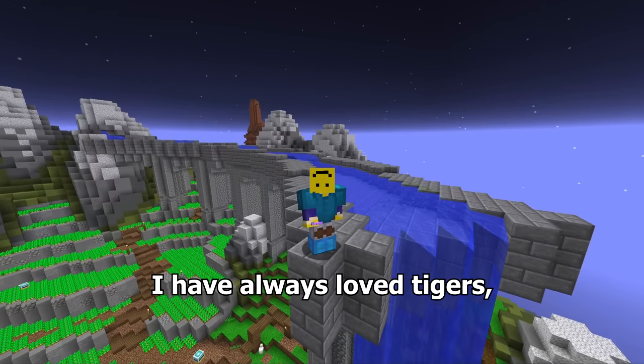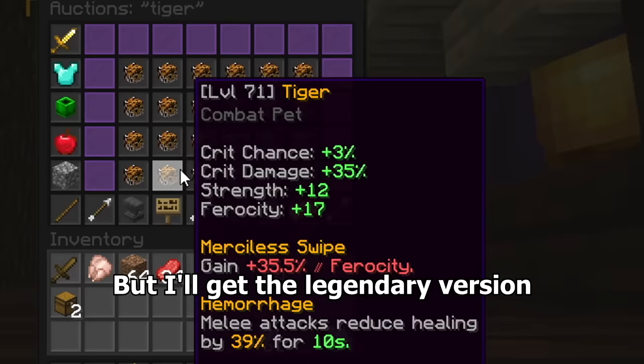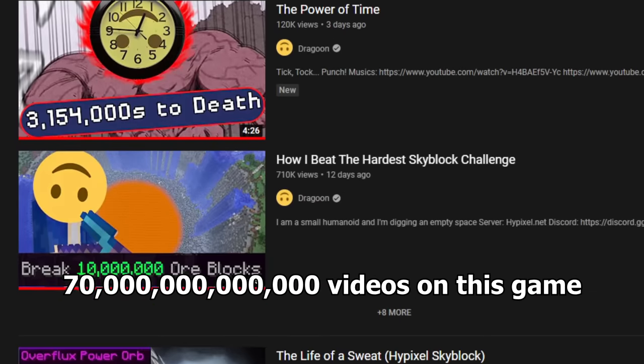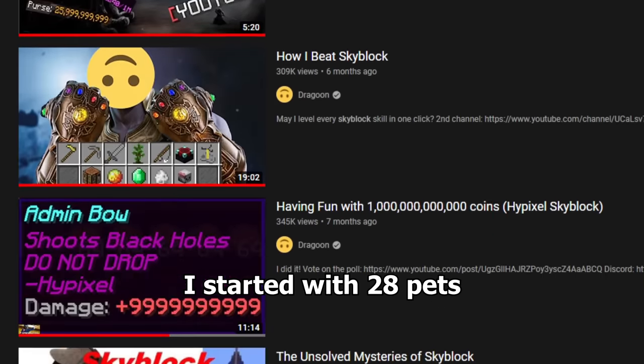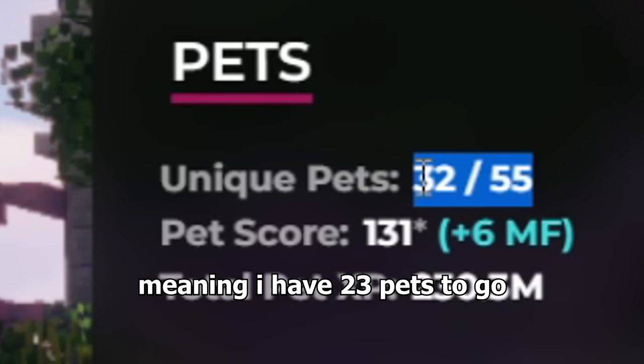I've always loved tigers — if you throw them hard enough they'll bite your face off. The only way to get the tiger pet is buying it, but I'll get the legendary version, I won't be a cheapskate. I also bought the lion pet. Since I've already made 70 trillion videos on this game I started with 28 pets, and in this video I've got Jerry, Turtle, Tiger, and Lion, meaning I have 23 pets to go.